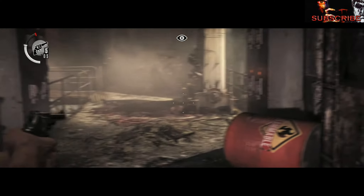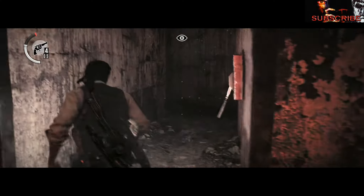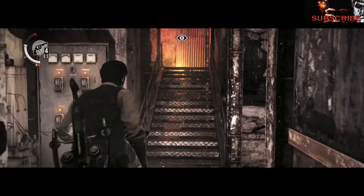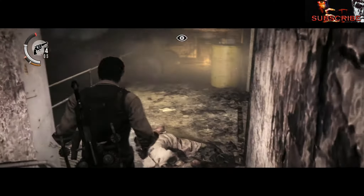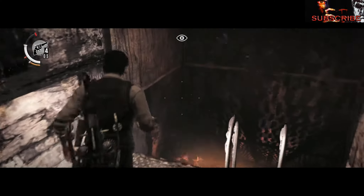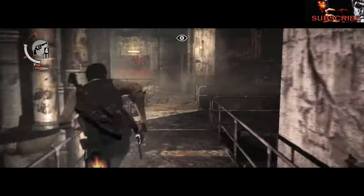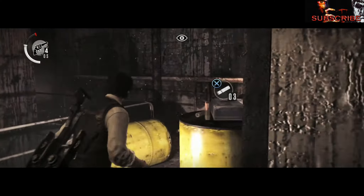I was in full-on panic mode here — she can teleport, and that's not cool. I'm trying to save all my ammo. Of course you can't reuse traps you've already used. This is just me panicking and running around trying to find more areas to use the environment against her. I wasn't thinking that maybe I could just shoot her, because last time I tried that she just teleported.